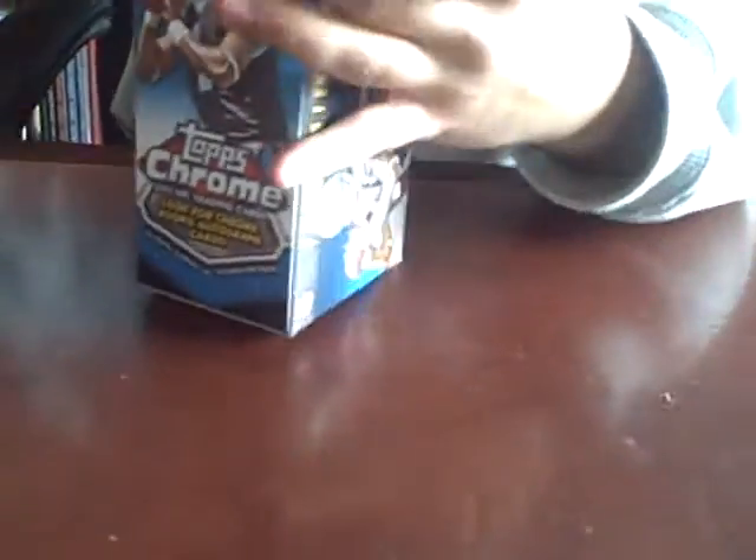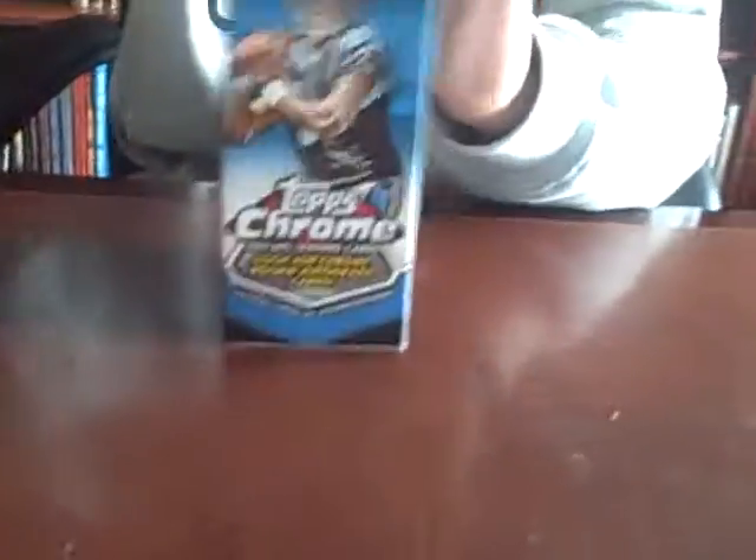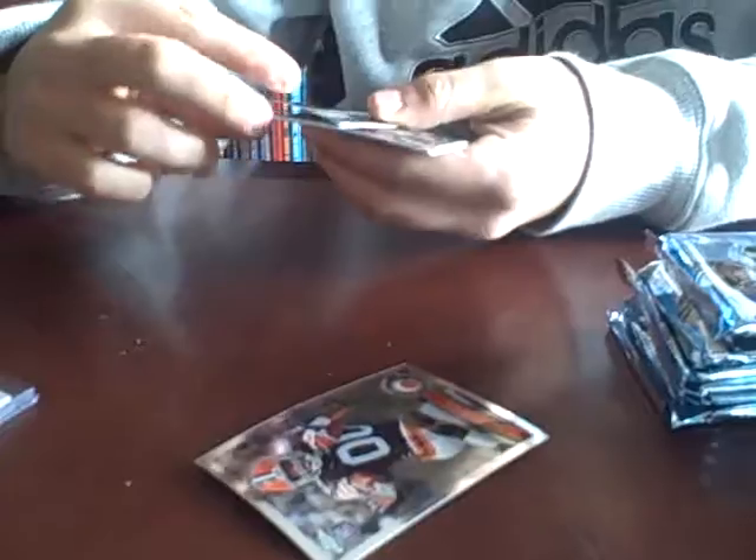So we got eight packs. Hopefully we get an auto, maybe, or just a Cam Newton rookie. One of my favorite products, Topps Chrome. Okay, there we go. Greg Little rookie, Julio Jones rookie, we got a Darren McFadden refractor - not numbered - and just a Sean Green base.